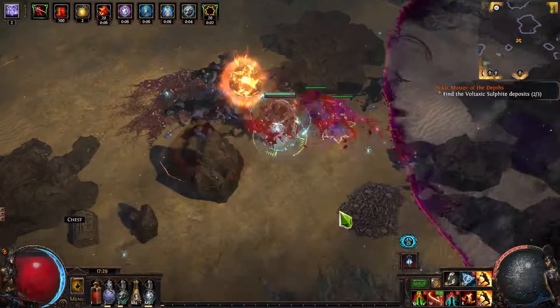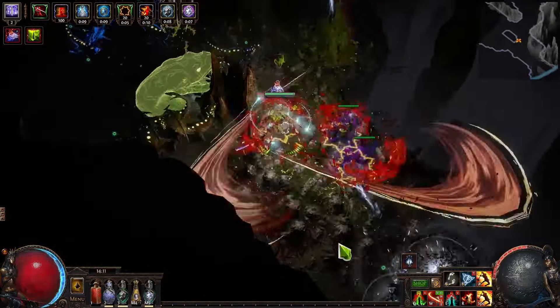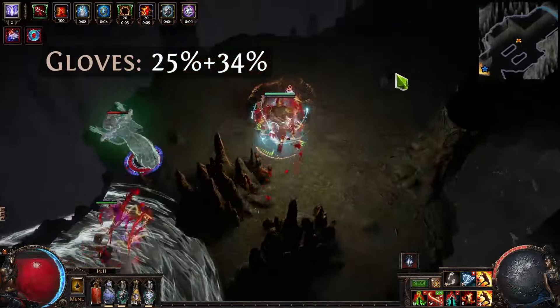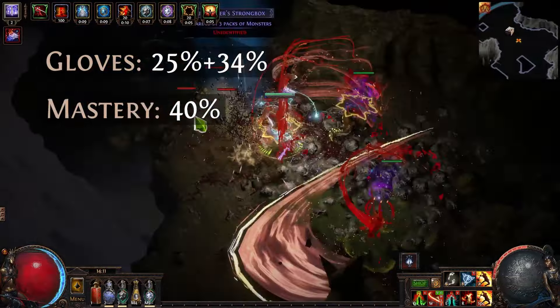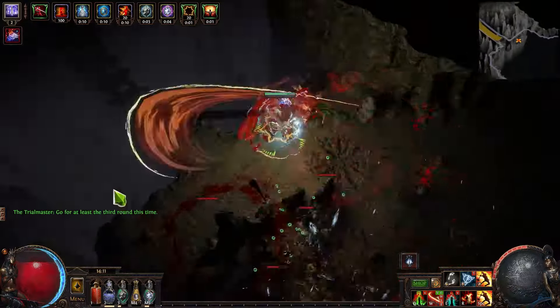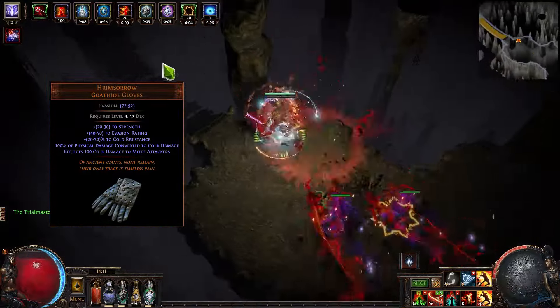On top of that, we are using different ways to convert our physical damage to cold damage. It's 25% of physical damage converted to cold on the gloves, 34% of physical damage converted to cold as the second gloves modifier. We are using Cold Mastery for 40% of physical damage converted to cold. Early game, if you don't have an option, you can pretty much use Hrimsorrow to just convert all your damage to cold.